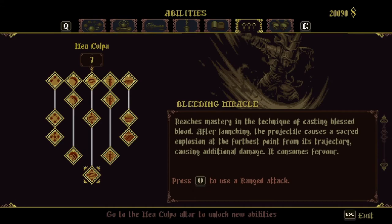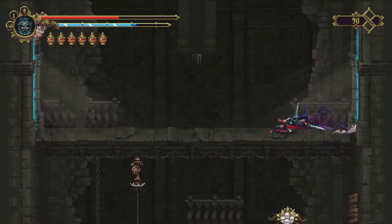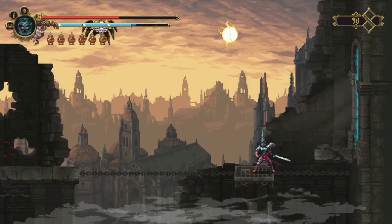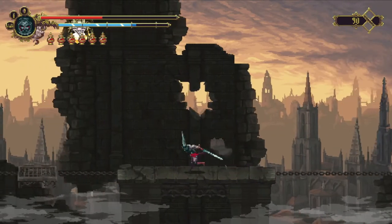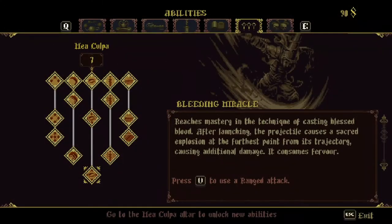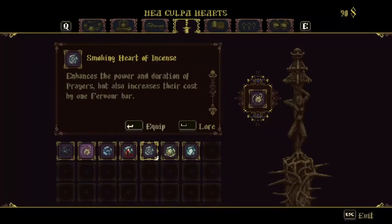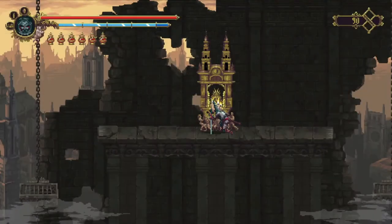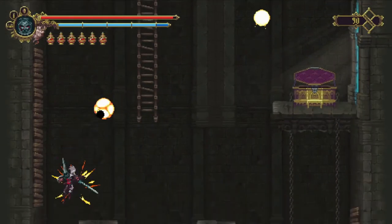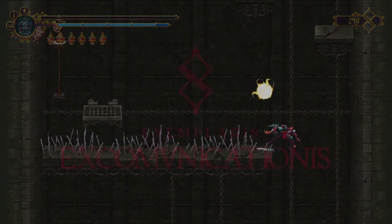'Launching projectile causes a sacred explosion at the furthest point.' Oh wow, that's pretty great. Mea Culpa — half ascended. I think it's at the top now — yeah, it's full. I have the strongest sword that it's possible to get. The only way for it to be stronger would be if someone were to swap that out and put in that — but who would be crazy enough?